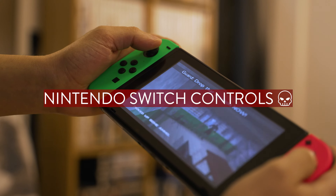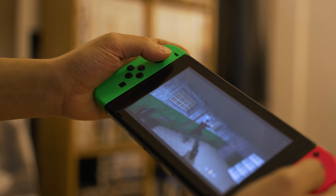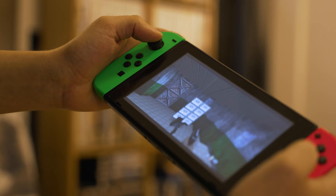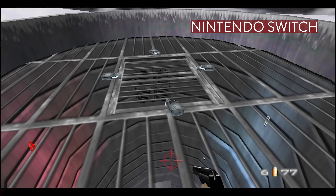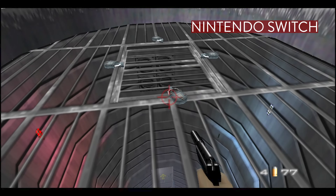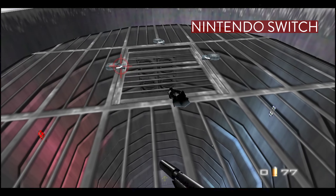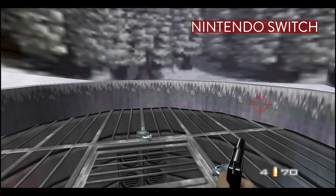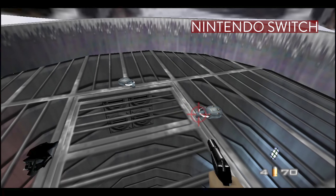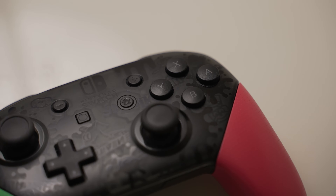Let me start off by talking about the Switch version. The controls, to me, make this nearly unplayable on the Switch, whether it's docked or handheld. It takes a lot of getting used to, and I'm just not enjoying myself as much. The shoot button is mapped to the left trigger, aim is the right trigger, and you're still turning left and right with the left stick, which doesn't make sense on any modern controller. None of the other options make any sense for the Joy-Cons or the Pro Controller either.